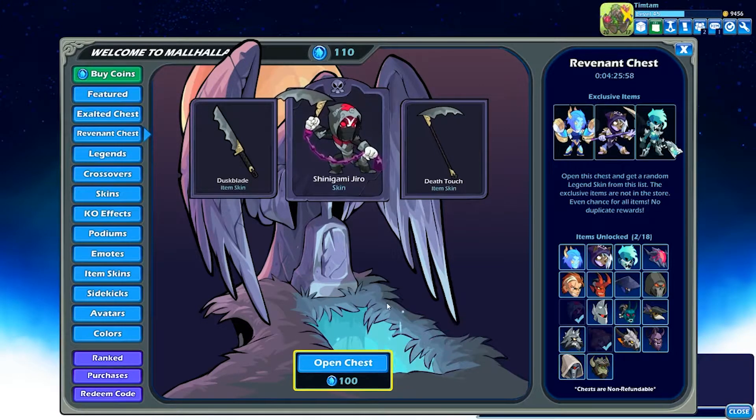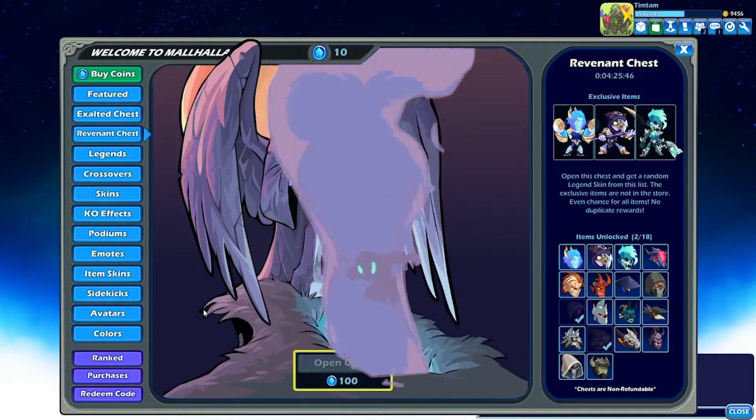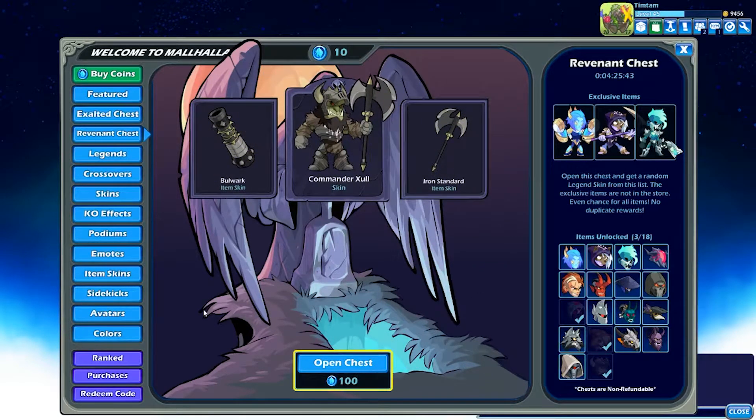This is our last one. You can see we've got quite a few skins I haven't unlocked yet. We really want this Wraith Baraza skin but I don't think we have a good chance — let's go for it anyway. Commander Zull! We got the Ballwark Cannon, which is actually a pretty cool cannon, then the Iron Standard axe — it's not great but it works with the outfit — and Commander Zull. Pretty cool overall.